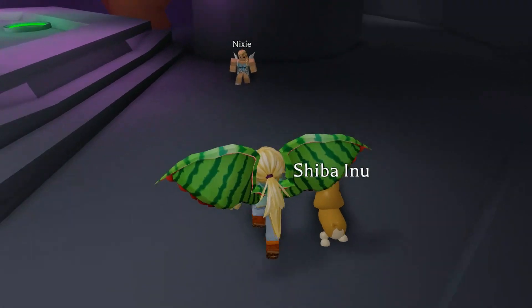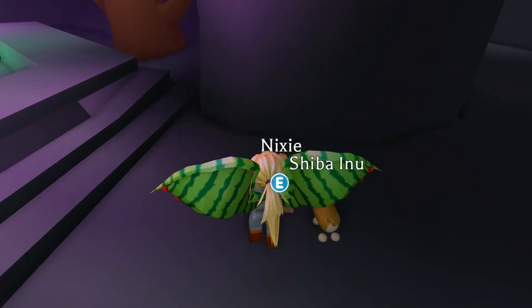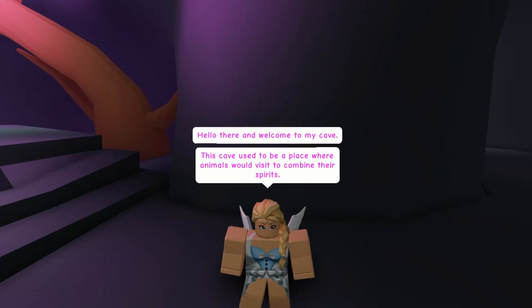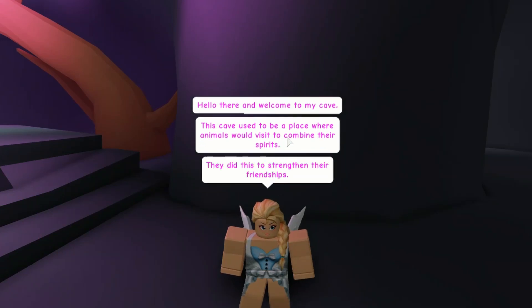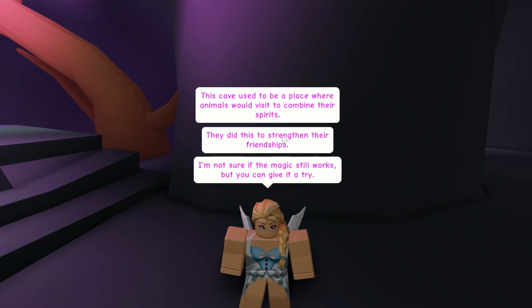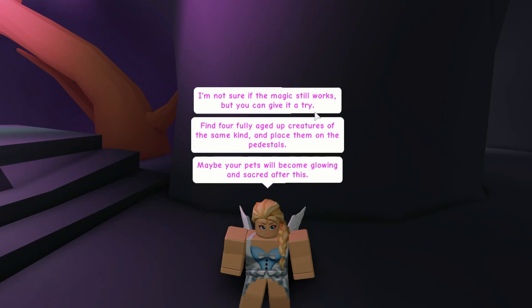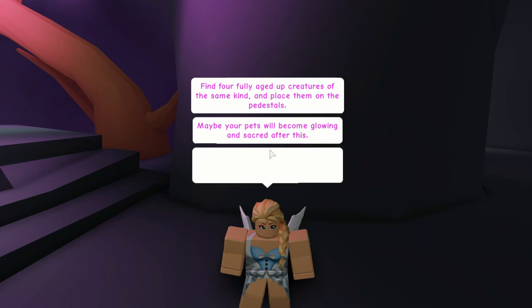Oh hello Nixie! Hello there and welcome to my cave. This cave used to be a place where animals would visit to combine the spirits. They did it to strengthen their friendship. I'm not sure the magic still works but you can give it a try. Find your fully aged-up creatures some kind of place in the middle.